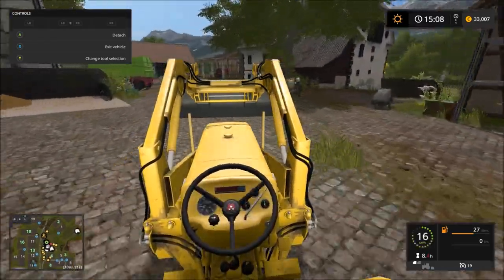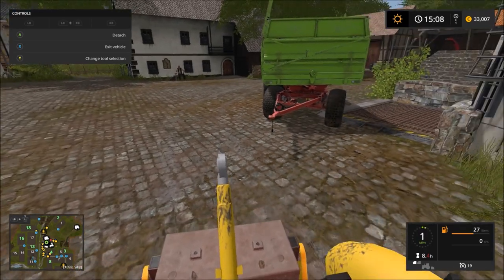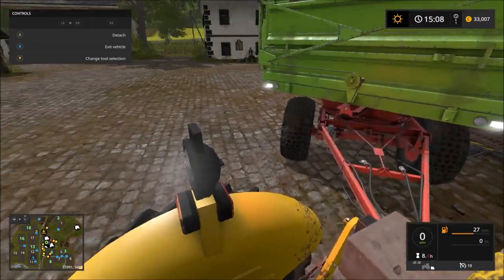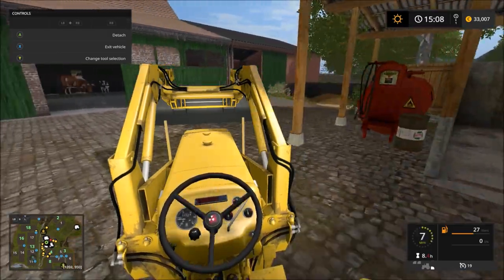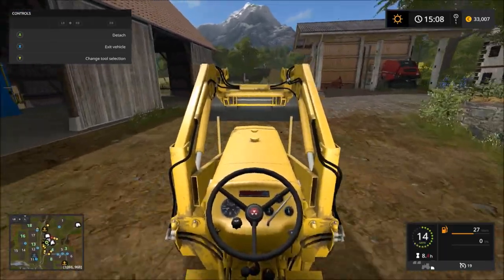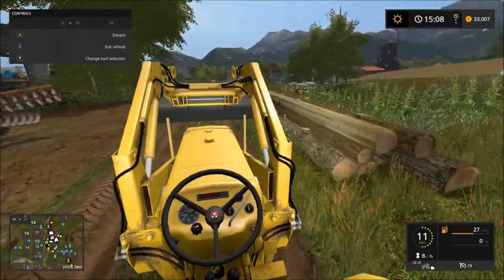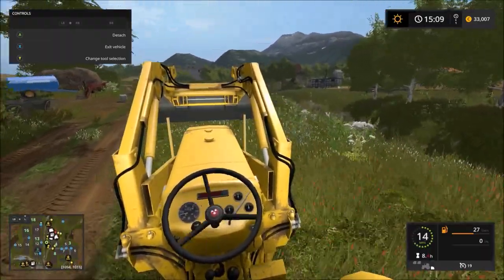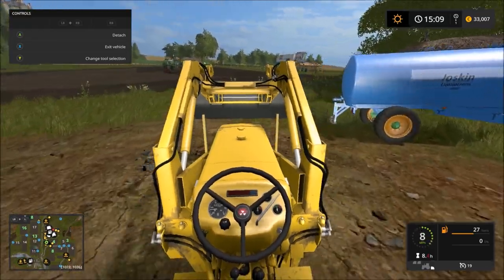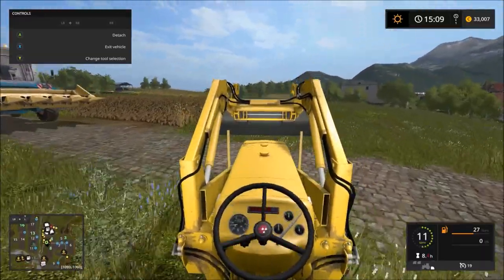We're going to get the trailer back around to the harvester because he needs emptying. We want to crack on - we're getting these sunflowers harvested because there's quite a good price today but it is going down. We get a little glitch sometimes when we hitch - it's okay if you're ready for it, it's fine honestly. The Deutz has fertilized the fields up here and can fertilize for the first time so the cultivator can get on.